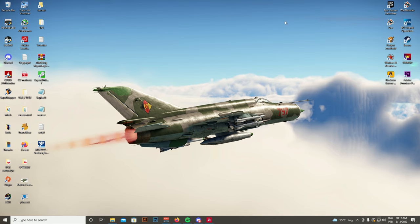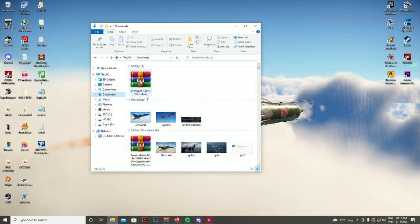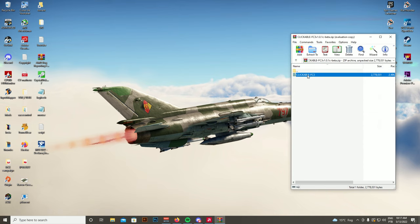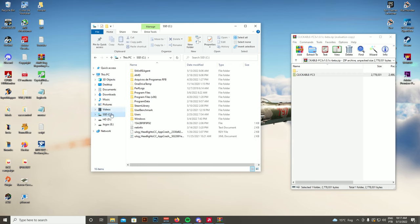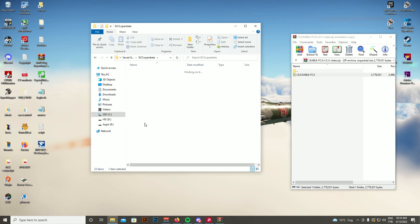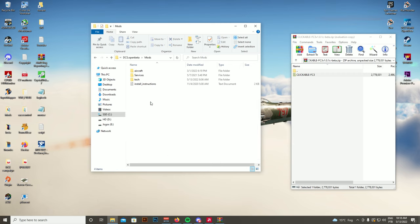Let's show how to install the mod. You'll download it from the Discord — he has a download link there. Once you have the file, you need to navigate to where your Windows user folder is. For me it's on the SSD — go to Users, then your username (for example, 'matauk'), and then navigate to Saved Games, then DCS Open Beta.